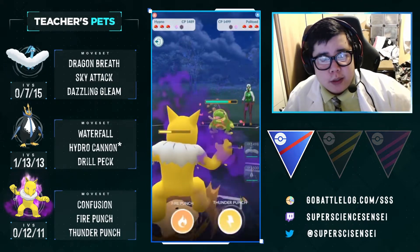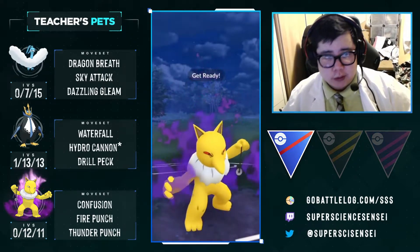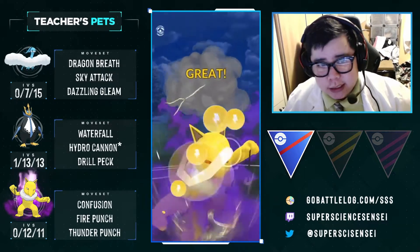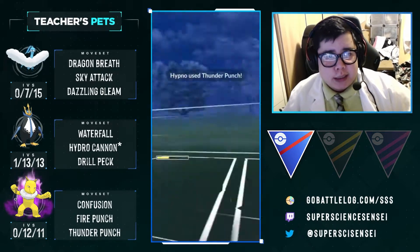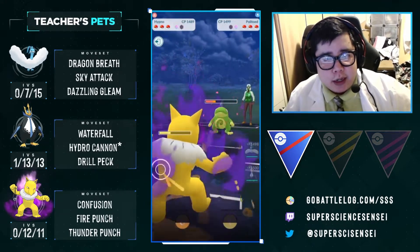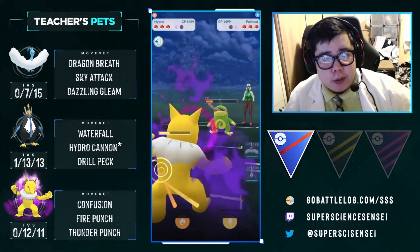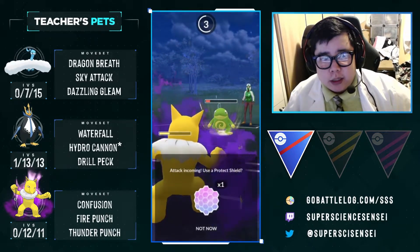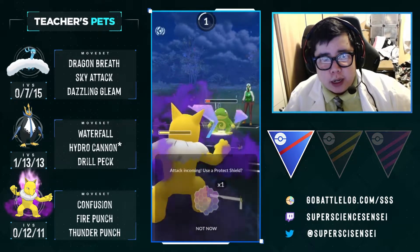They decided to go to the Politoed — and that's why we have both punches. Fire Punch is resisted, but Thunder Punch is super effective. We're going to smack this Toad right in the face. Our Confusion is going to bring that Politoed to near death. I don't think I shield here — I think I just let my Hypno die.